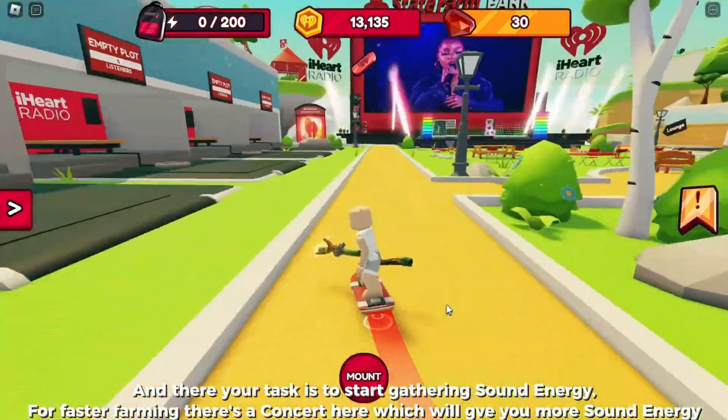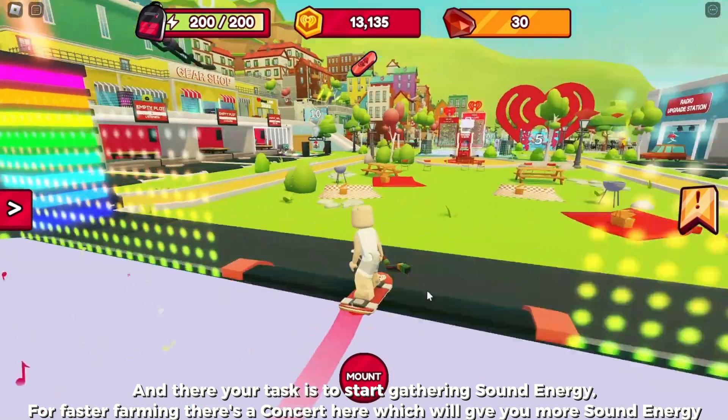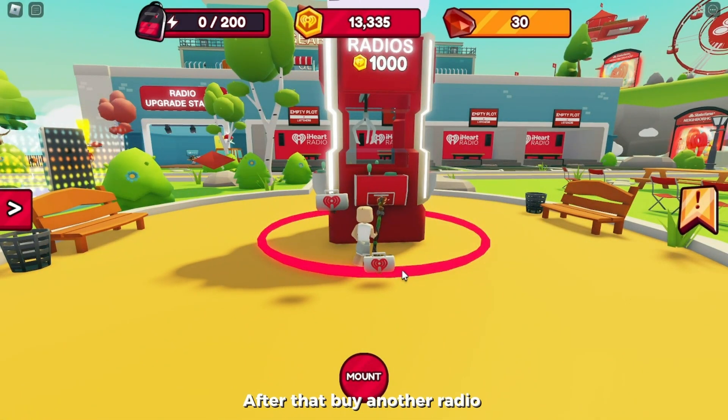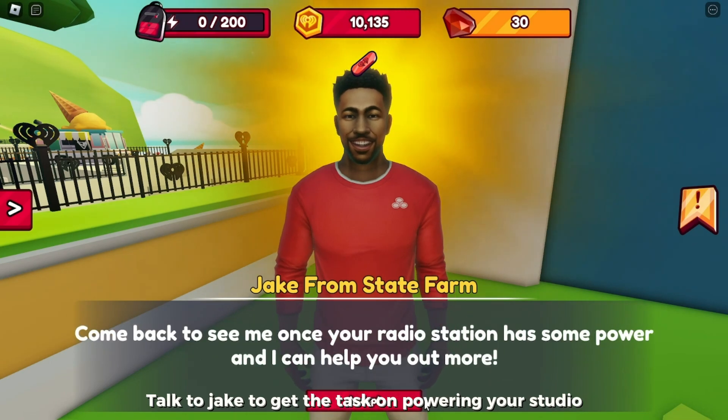Your task is to start gathering sound energy. For faster farming, there's a concert here which will give you more sound energy. After that, buy another radio and talk to Jake to get the task on powering your studio.